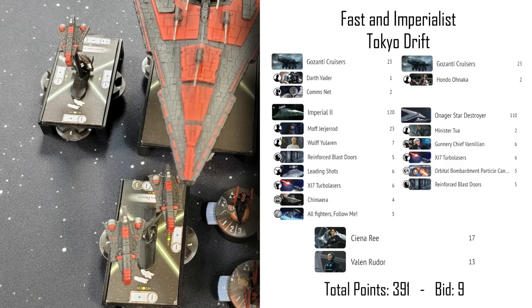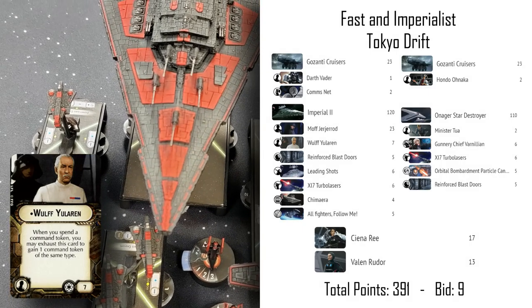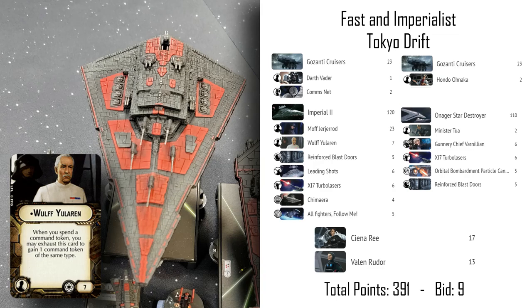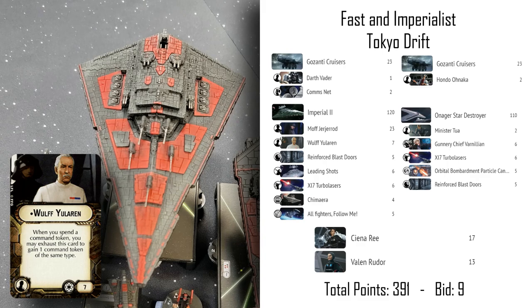Now for the big ships. We have an Empyrean-2 class Star Destroyer as the flagship — Moff Jerjerod commands this one. He's also bringing Wolf Eularen, which lets me spend command tokens without actually spending them; he just regenerates a copy of that token. That's especially important for engineering. The Star Destroyer can get an engineering token from the commsnet Gozanti, reveal an engineering dial, then spend the dial and token together to repair two hull damage on itself.